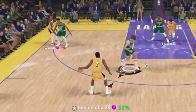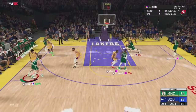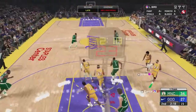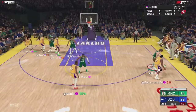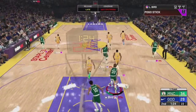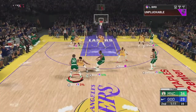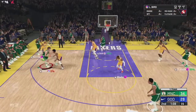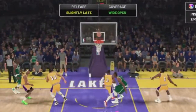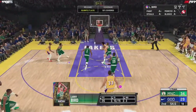Let's see that defense from Bird. He gets driven by right there — that was my fault. Testing that post hook, though he didn't do the hook animation for some reason. We get the stop on defense, good board by Larry the Legend, and he draws the foul. Bird is called for a screen, denies it, gives it back out to DeRozan.